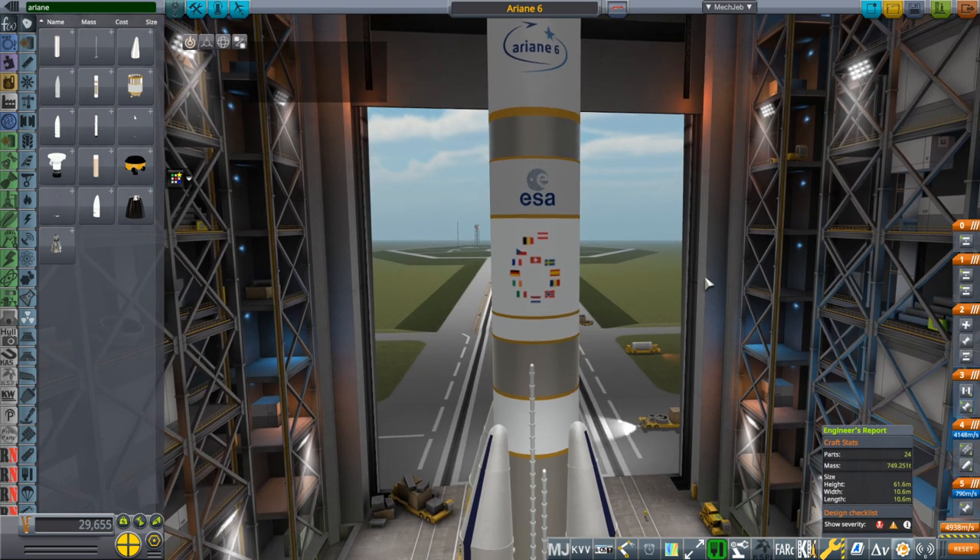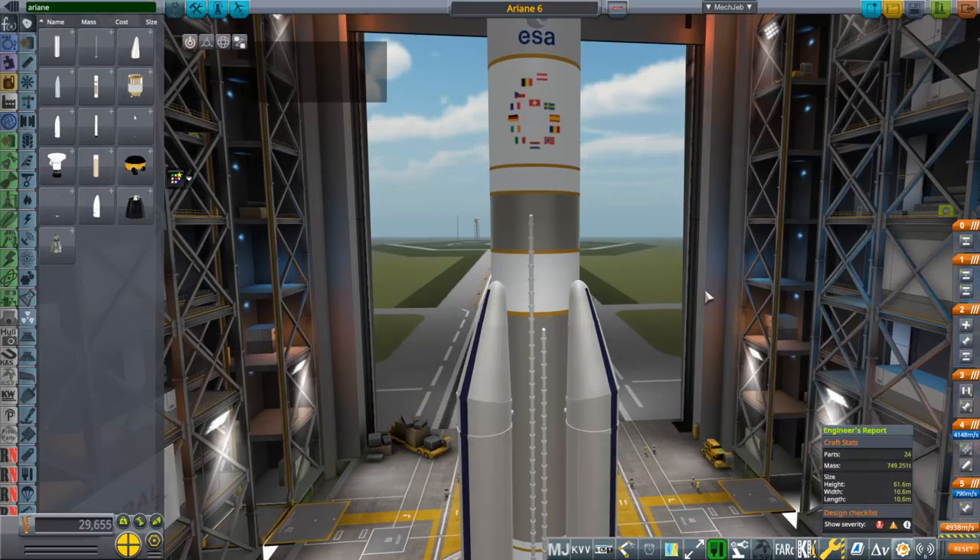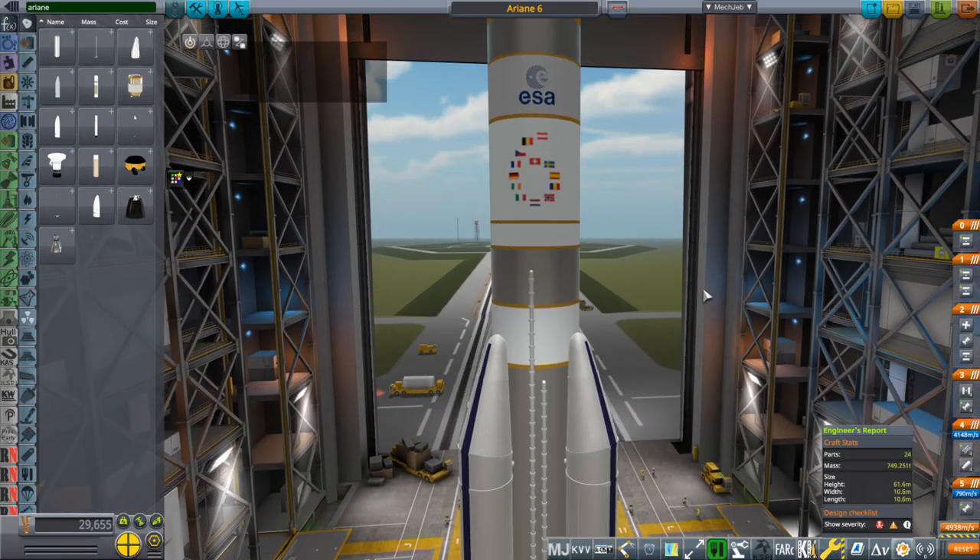The rockets included are the Ariane 6, Atlas V, GSLV Mark III, Launcher I, Long March 3B, New Glenn, Pegasus, Starship, and Vulcan. However, for each of these nine rockets there are certain components that aren't included in the packs, and I want to talk about how to put them together.